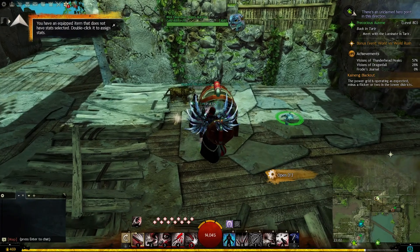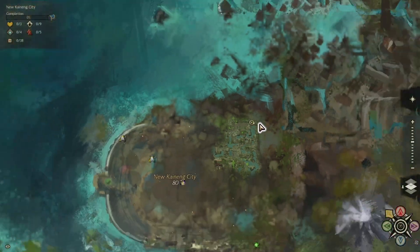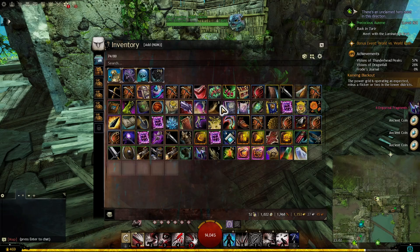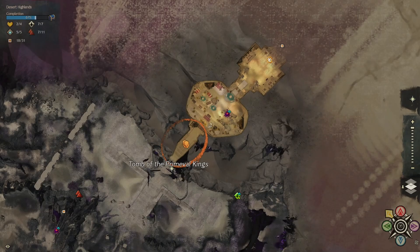First of all, I log into my parked alts. I have this character parked in the New Kaineng City jumping puzzle. This jumping puzzle will always guarantee a jade runestone, which is worth about 70 silver — sometimes it even goes to one gold — and other stuff like rare gear, which is really good right now because of the price of ectoplasms.